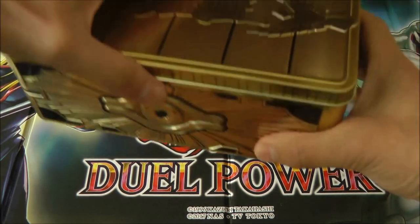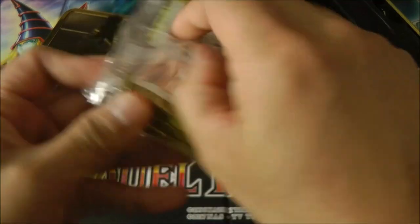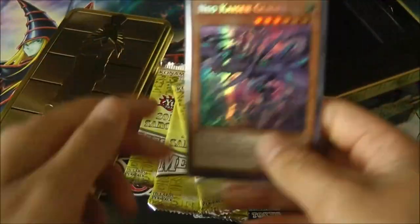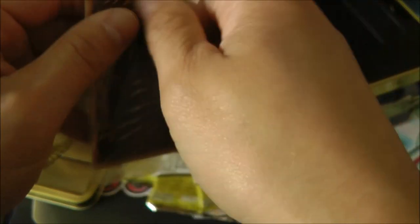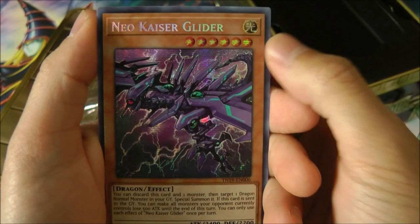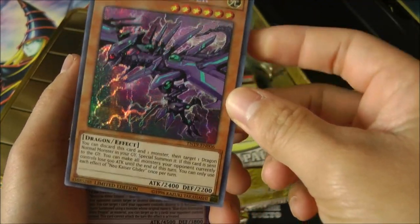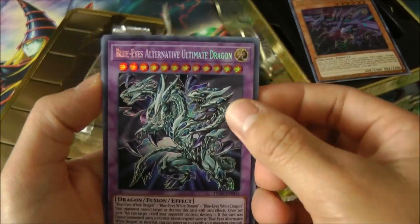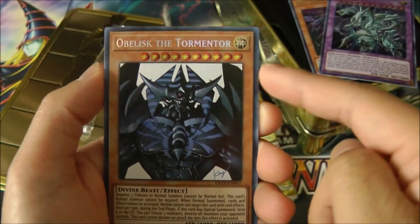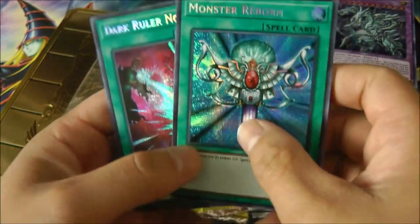Alright, so we got one tin, let's open it up. Here are the promos, and here are the packs. We got Neo Kaiser Glider, which is really cool — one of the new cards that Kaiba used in that live duel of Dan Green vs. Eric Stewart. And ooh, nice — Blue-Eyes Alternative Ultimate Dragon! And the Shonen Jump Obelisk the Tormentor. I already have this card but it's cool to get another copy. We also got Monster Reborn and the newest card, Dark Ruler No More.